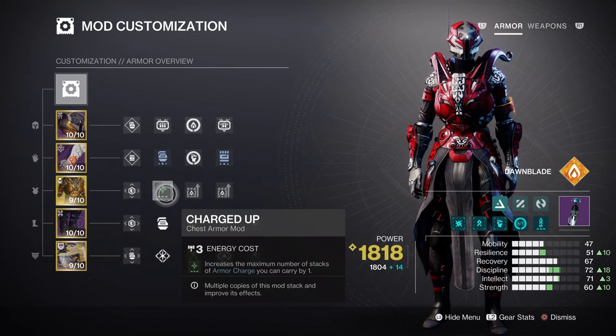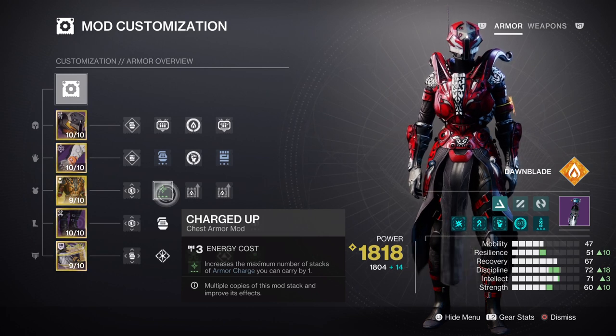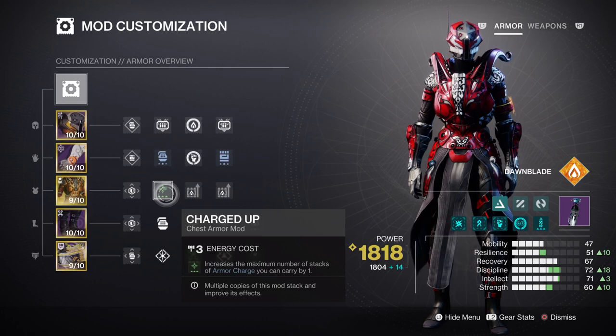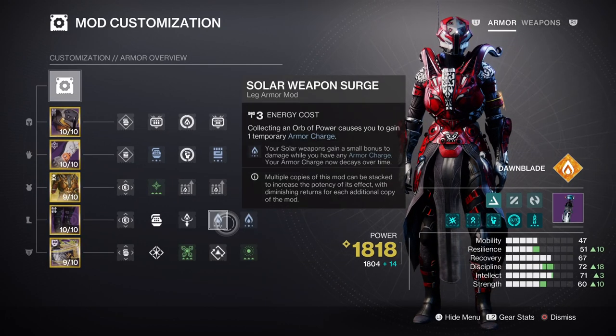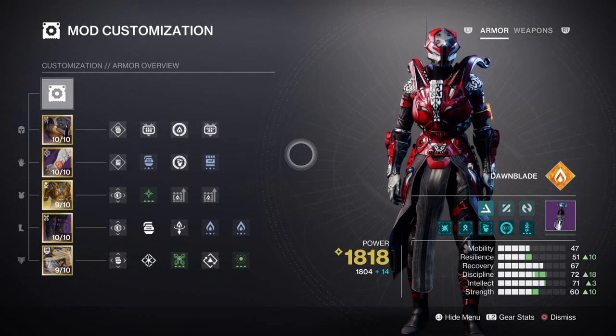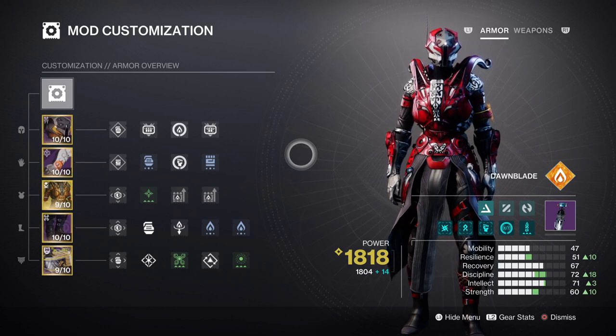Having Charged Up with Solar or Harmonic Siphon will help with making Orbs of Power to empower our armor charges and also increase our damage by 17% via x2 Solar Surge Weapon mods. Most importantly, make sure you have the Heavy Ammo Finder mod, x2 Solar Reserves or Harmonic, and a Harmonic Scavenger mod, as you will be making full use of your rockets.